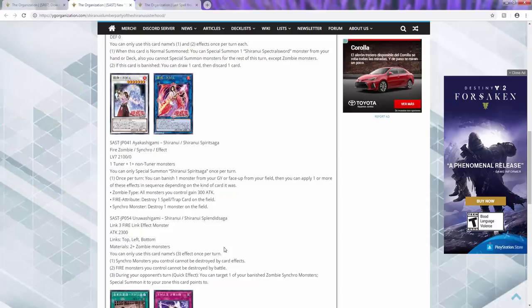This support is just fantastic — whoever is at Konami doing the zombie support, give yourself a pat on the back. The fact that you can special summon a banished synchro monster, synchro monsters can't be destroyed by card effects, and fire monsters can't be destroyed by battle — that's really, really good. It protects itself from battle, so you mainly just need to protect it from card effects. The fact that you can special summon any banished zombie synchro is pretty busted. I really like this card.